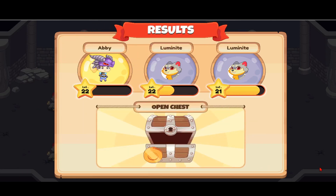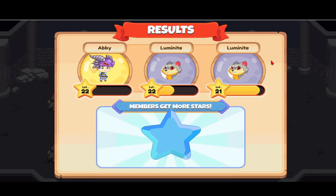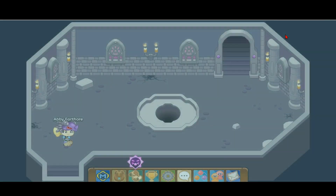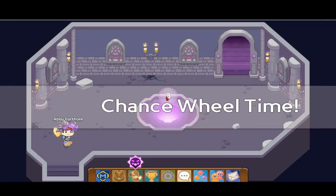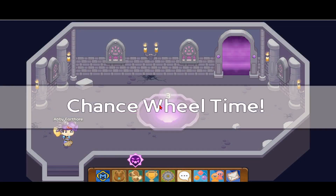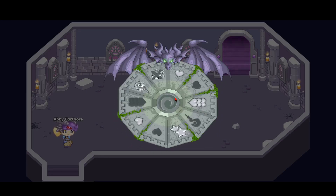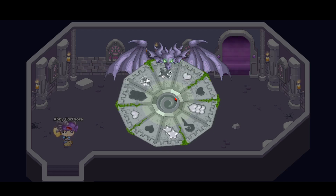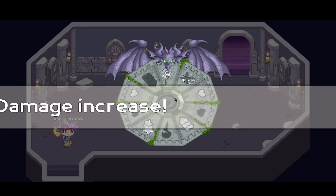Let's open our chest — we got a bunch of gold. Members get more stars. Let's go ahead and see up here. I'm going to click on the orb so we can get our chance wheel spin.